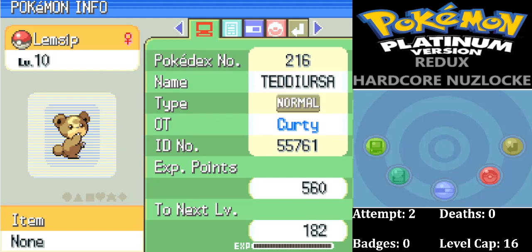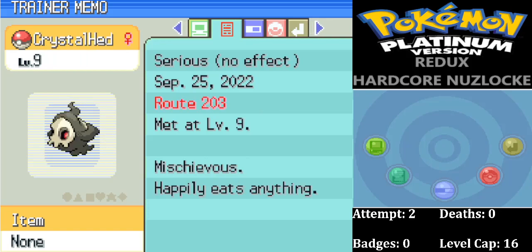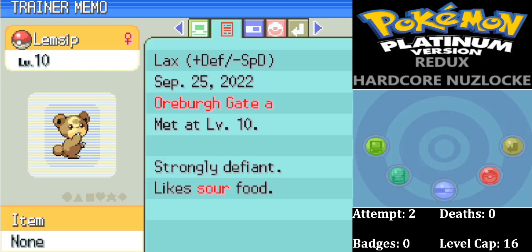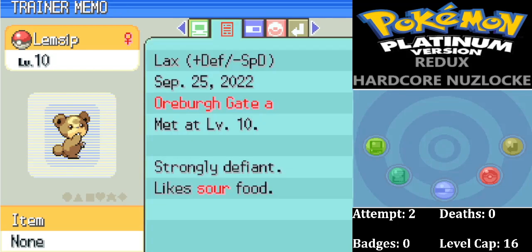We've got Lemcip, our Teddiursa. We call it Lemcip because of the honey association — anyway, Lemcip it is. This will eventually turn into Ursaring, which is Normal/Fighting. I remember Ursaring giving me a lot of trouble in one of our other attempts. It's our Arbor Gate encounter — Route 203. Plus Defense, minus Special Defense. Another Hustle Pokemon, but if it learns Feint Attack or similar no-miss moves, we're good to go.